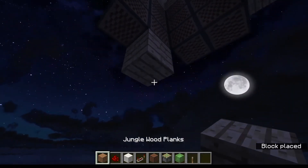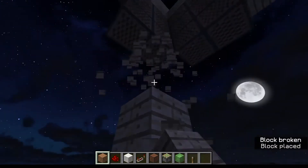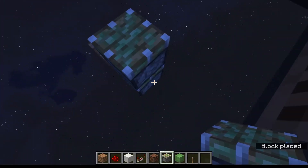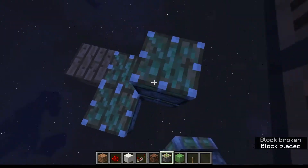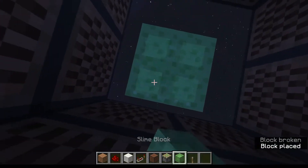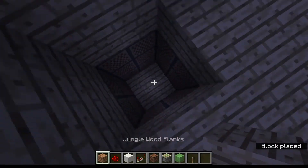Then we're going to quickly mark one, two, three blocks and on that third block we're going to place four sticky pistons. These are going to be our pistons that push everything upwards. On top of those we're going to get four slime blocks and then four of our choice of block.